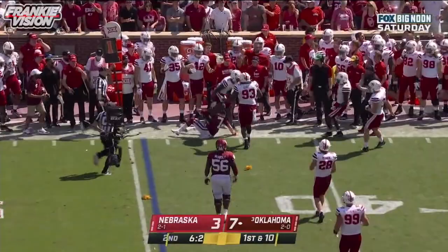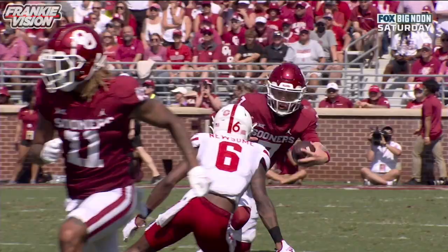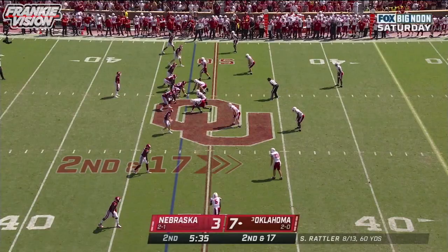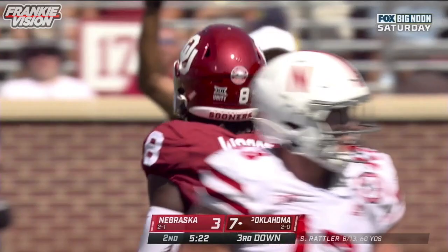Lincoln Riley loves to take shots when he gets advantageous field position, and Rattler wants to run. Rattler trying to get outside and is slung down — flag on the play. This is going to be an offensive face mask. Watch here — Rattler goes right up to the face mask, grabs it, and keeps it there as he's trying to get away from Quentin Newsom. New backfield for Rattler — here comes a blitz, they pick it up, Rattler steps up on the move, nice throw, great catch as Woods found a soft spot.